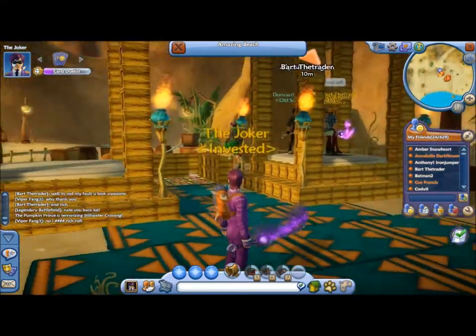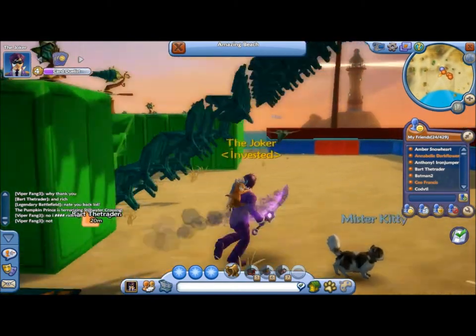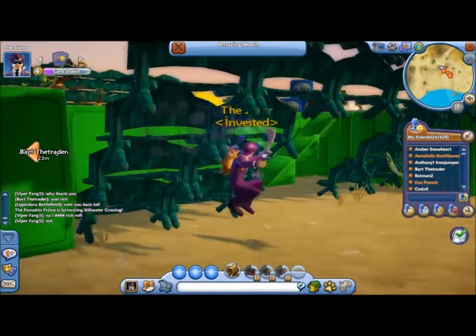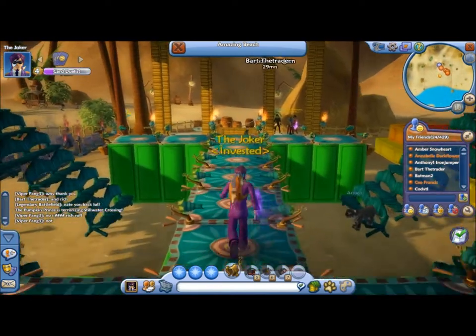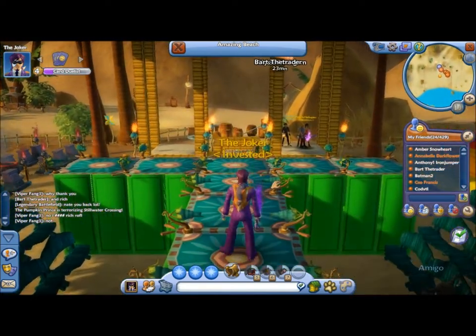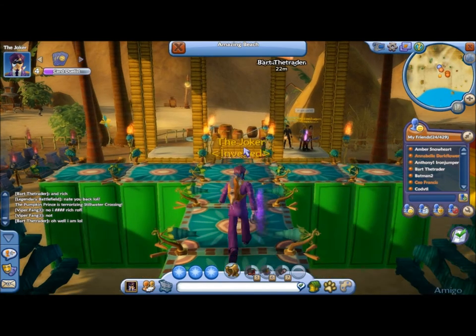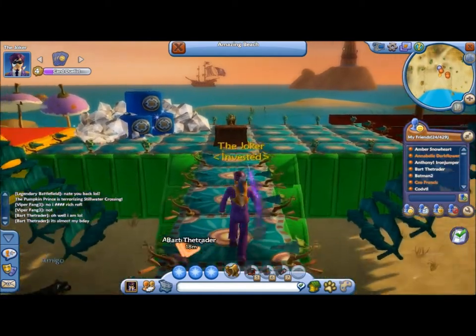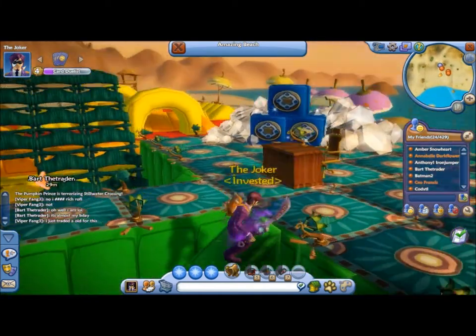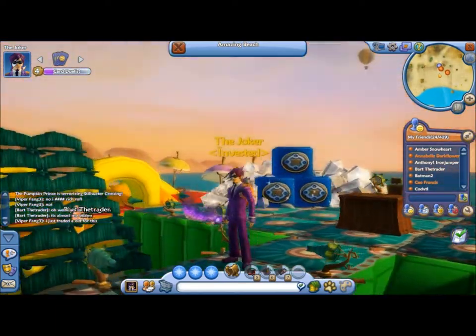Now here we come through the main entrance way. This is like a modelling part. As you can see it's a catwalk with various lights that you can switch on and off. That's pretty cool. And the models can use these ramps — they go along here.